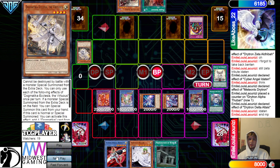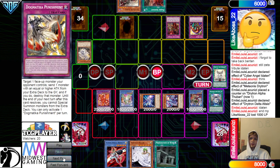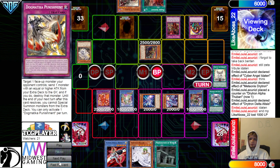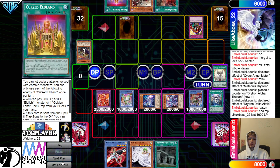Battle Phase — attack over, attack for 1000. Now they're going to flip Scarlet so they don't take the 1000. Then Herald attacks, they just let that get beat over. Pass, Draw — Cursed.